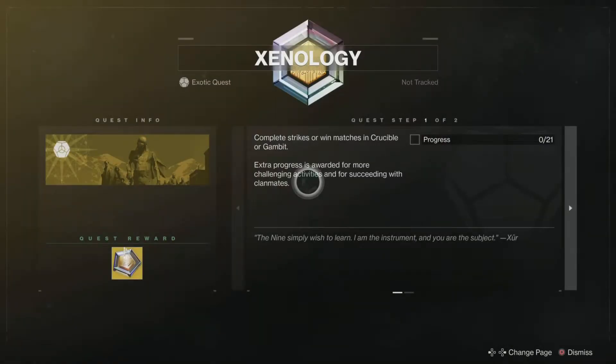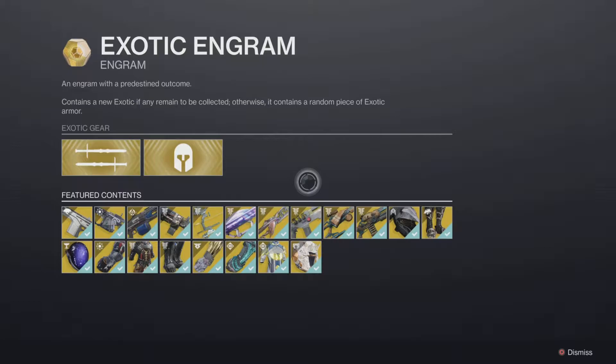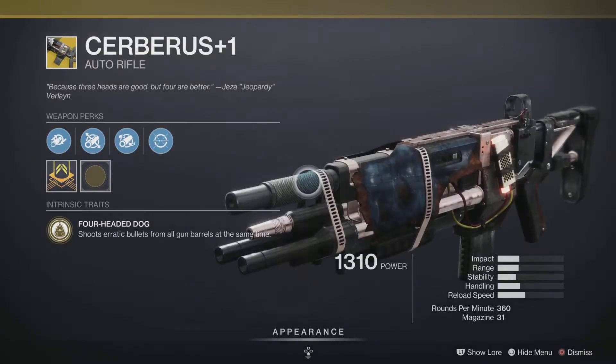As always, you have the Xenology quest returned, so you can go after those old exotics. The weapon of the week is none other than the Cerberus+1 auto rifle.